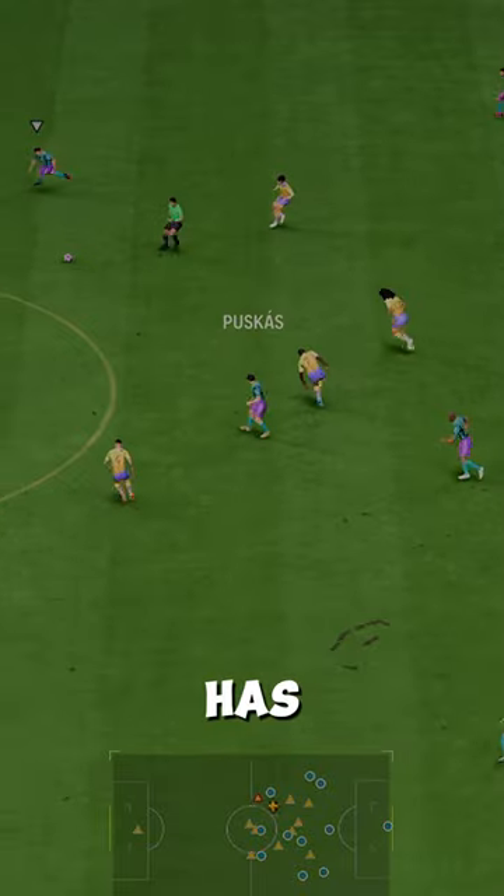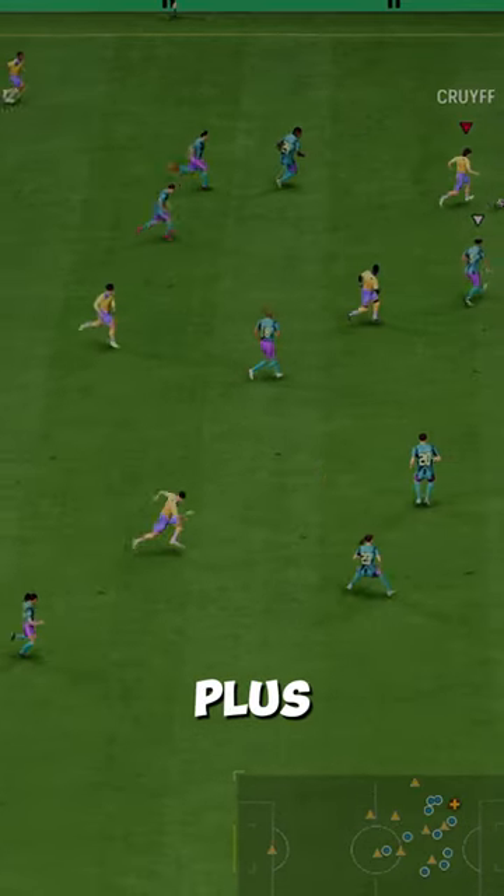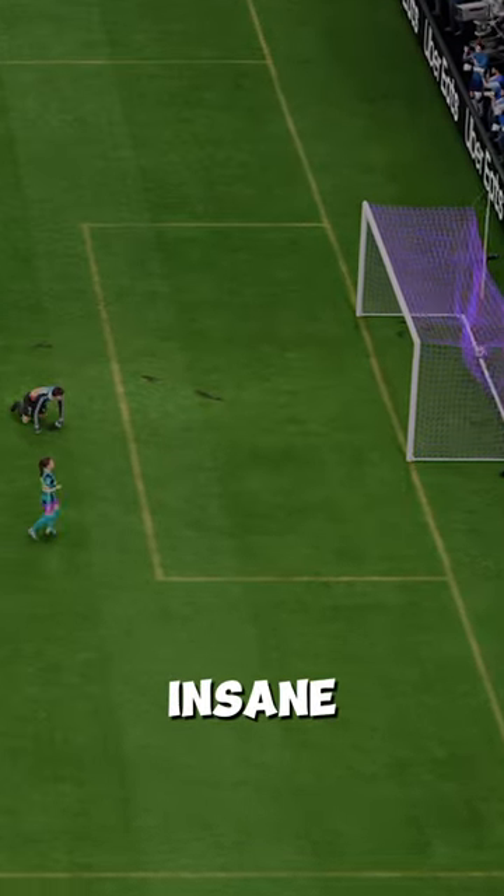Dribbling? Has Cruyff written all over it. Lean body type with 5-star skills, first touch plus, and he's got trickster too. Those trickster power shots are insane.